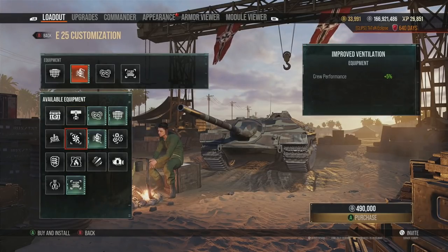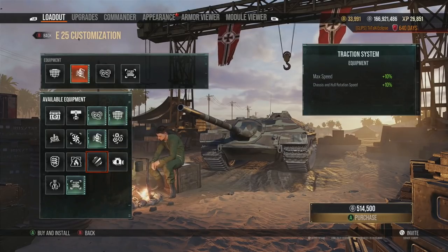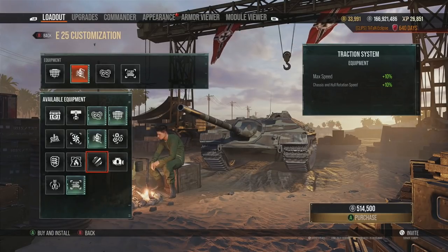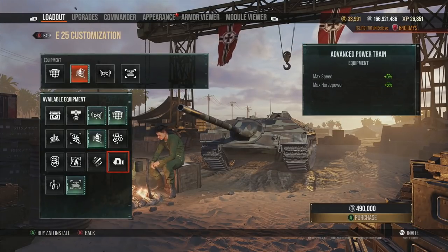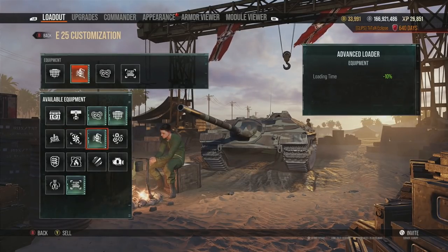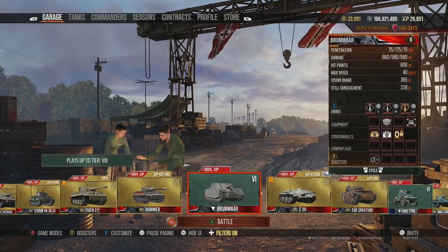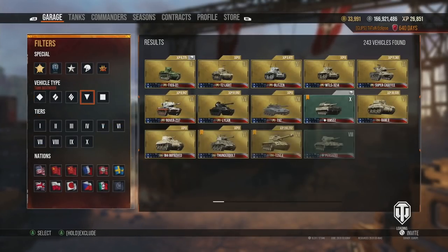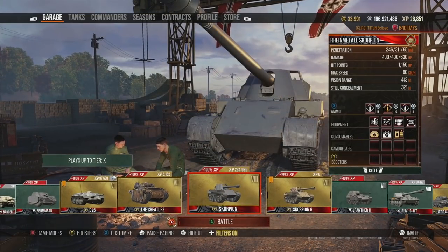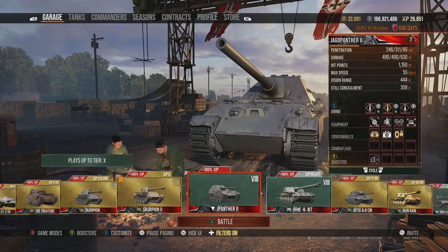If you're in a super slow tank destroyer and that's the main negative, you can add the Traction System or Advanced Powertrain to boost mobility. For a spotting build, I pretty much use Advanced Concealment on almost all of my TDs. Looking at examples like the Scorpion and Jagdpanther, they have very similar setups, with Improved Ventilation on some.